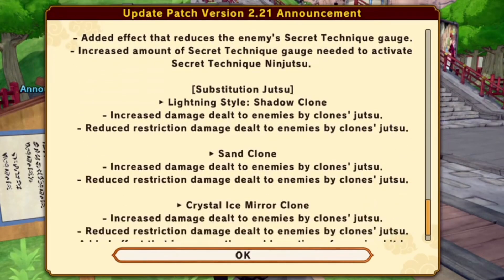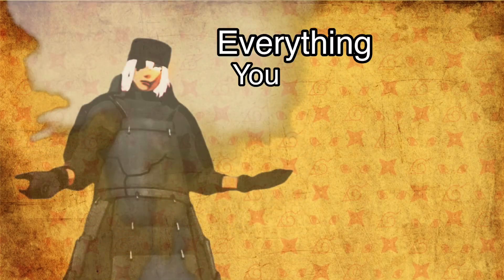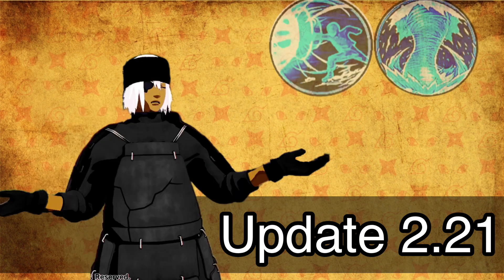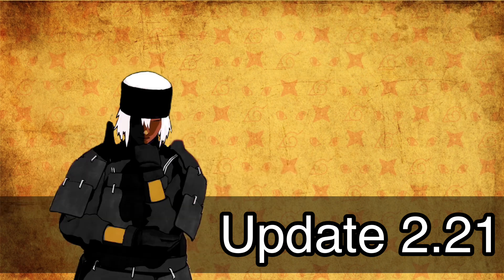And lastly, the clones. They've all received the same treatment as the other reduced restriction moves we discussed earlier. And that's everything you need to know about update 2.21. No changes to Hazan Strike or Water Pillar unfortunately, but we should see a shift in the meta for survival and combat.